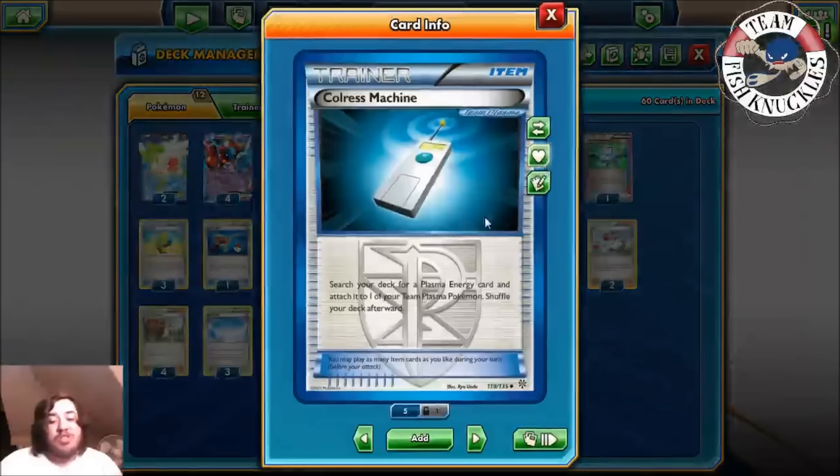We bench Keldeo, Deoxys, and Shaymin for three. Off Shaymin we get a Kyurem and Colress Machine. We Colress Machine first to thin the deck, then Max Elixir — we find a Water Energy in the top six. We end with a hand shuffle via N. Trainer's Mail — nothing great, just energies and Kyurem. We Trainer's Mail again and get an Ultra Ball. We Ultra Ball, discarding an Ultra Ball and Water Energy, to put down another Kyurem. We add a Deoxys and pass.